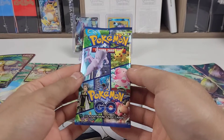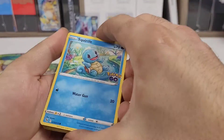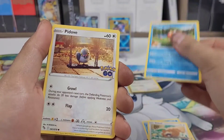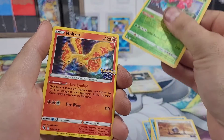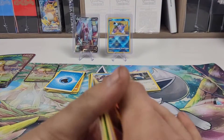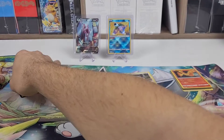Last pack — hopefully hope for another radiant to go with that Blastoise — Squirtle. So that is our four packs. I'll quickly run through the four pulls as I showed you before.